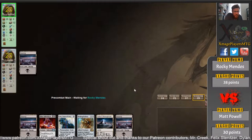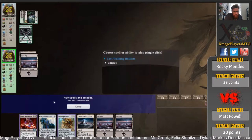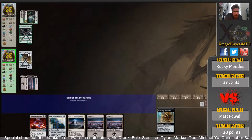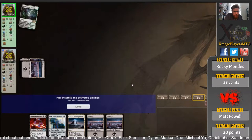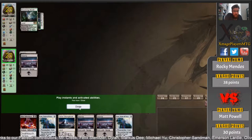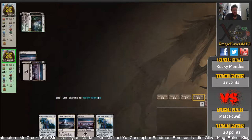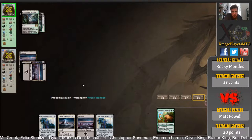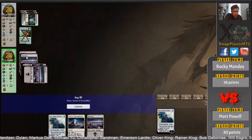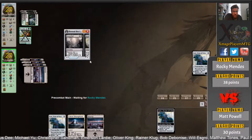Now we're going to see a similar start here from Matt, and the same start from Rocky — land up, turn 1 Llanowar Elves. He's just going to take the aggressive route of using the Ballista to remove the elves, simply to slow down the mana acceleration. But he is going to have a Karn, Scion of Urza next turn. Rocky saw those things turn 1 and he's not interested, so Thrashing Brontodon is the play. Thrashing Brontodon is a feature of these green decks now because white uses enchantment removal, so it's a very good way to get around that.